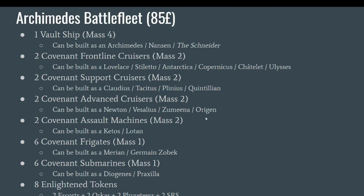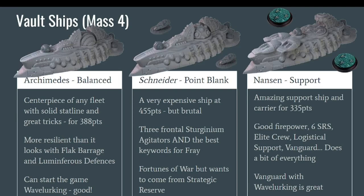That is a lot — it's going to be a little bit longer video than usual because as you can see there are so many choices. Don't worry, at the end there will be some list proposals so you are not lost. First, the main ship — and wow, what a beauty it is. When I saw this ship, I was like 'okay, I want to play Enlightened.' You have the Archimedes on the left — these ships are Mass 4, so they are on the pricier end of the scale.